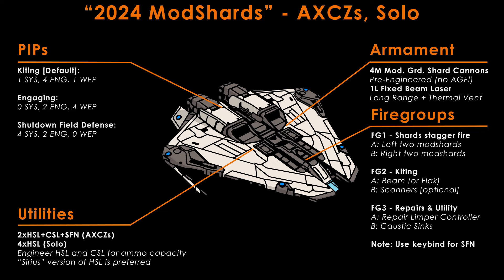As mod shards run very hot, you want to stagger-fire them, similarly to gauss. Unlike gauss, though, you won't alternate — you will fire sequentially the five shots of your first trigger before moving to the second trigger and firing your other guns while your first pair of shards reloads. The fire groups of the mod shard Krayt Mark II are as follows. One: two mod shards on first trigger, the other two on second trigger. Two: your beam laser on first trigger, all scanners on second trigger. Three: your repair limpet controller on first trigger, caustic sink launchers on second trigger. Note that you'll want to bind a key to use your shutdown field neutraliser when doing anti-Xeno combat zones — it is much safer to do so than to fiddle with fire groups when unexpected shutdown fields trigger. This build uses the standard 1-4-1 pip configuration when kiting and 0-2-4 when engaging.